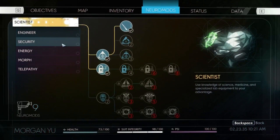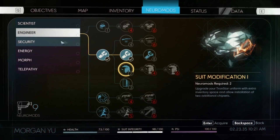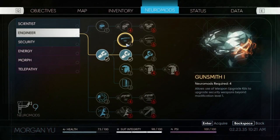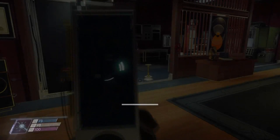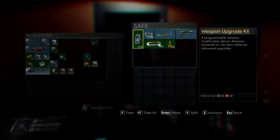So first off, I know that I want to get extra inventory space and gunsmith — those are two that I really want. I think those are security weapons. Yeah, they should be. So let's get this. And then suit modification. Now let's take some of these — oh, there they are. The weapon kits.